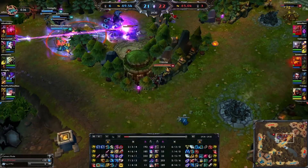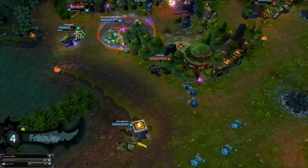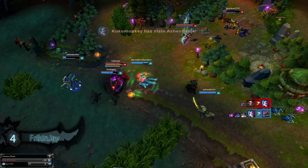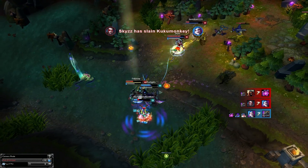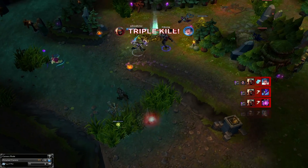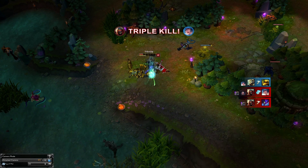Moving along into our number 4 play we have Freaking Jay on Zed with a crazy clean up play. We see him moving in fast towards the teamfight and since Vel'Koz is low he decides to go straight in. Predicting the crescendo he ults to dodge it, putting him in range to shuriken for the kill on Vel'Koz, and then he immediately turns to Sona and Kha'zix finishing them both off. Before time runs out he swaps with his shadow, 1v1ing the Yi for the quadra kill.